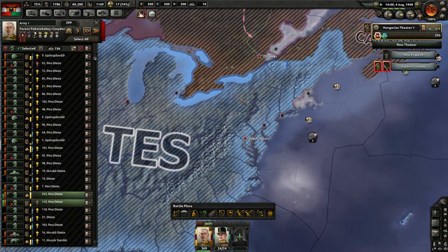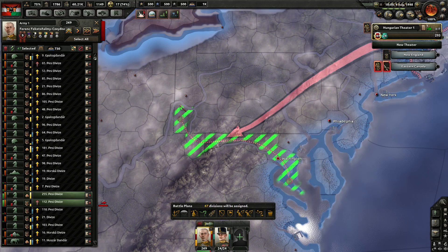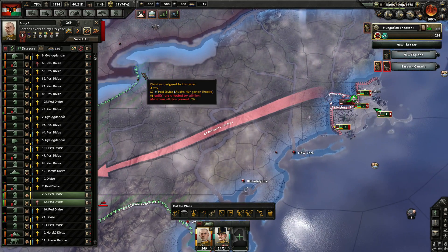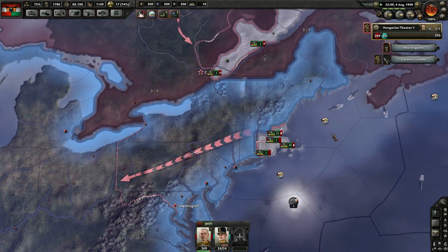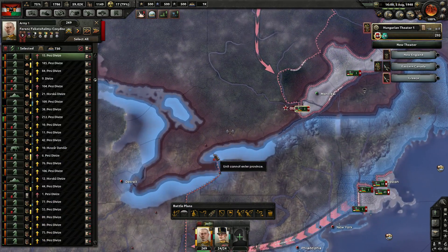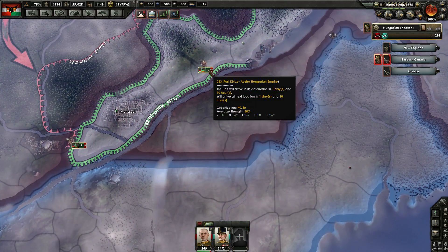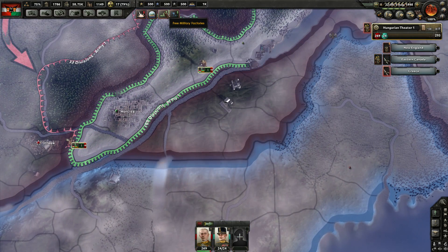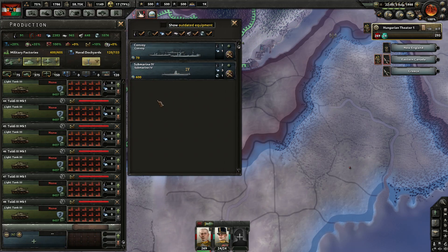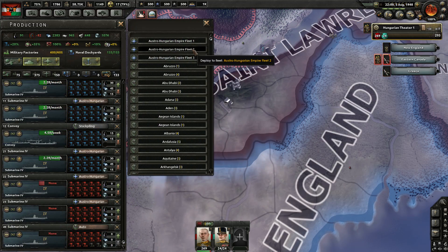Once that bit's done, we want to take Washington and head up this way. We've got supplies — not quite enough, but we've got some. Keep moving down there and go take Detroit. We've got the airbase. And now we've got free military factories and free dockyards. Military factories — don't care about. Dockyards can only make submarines anyway. Join the other fleets.